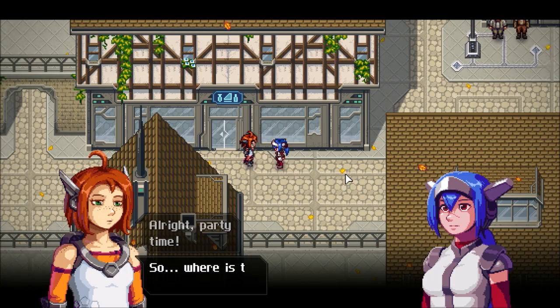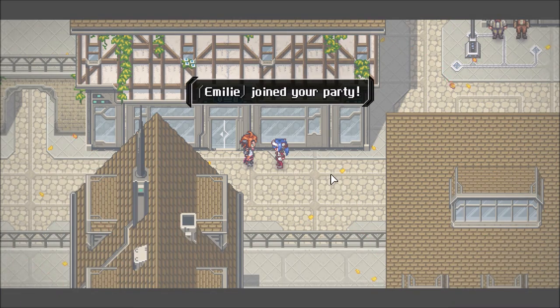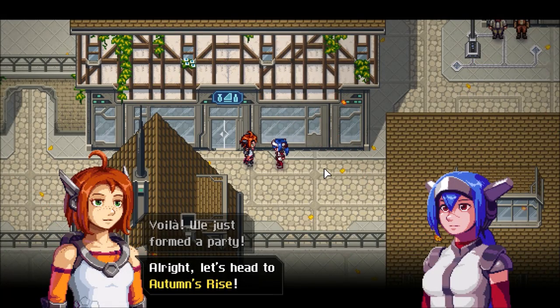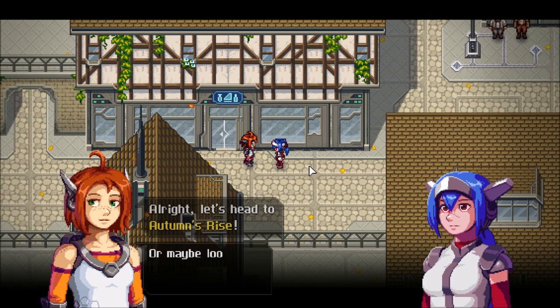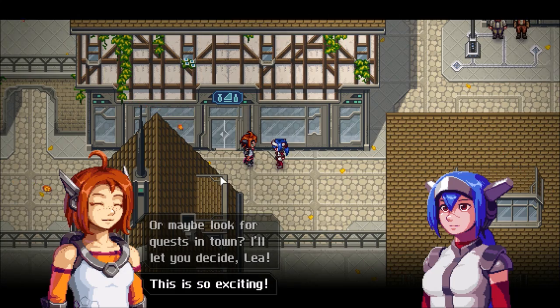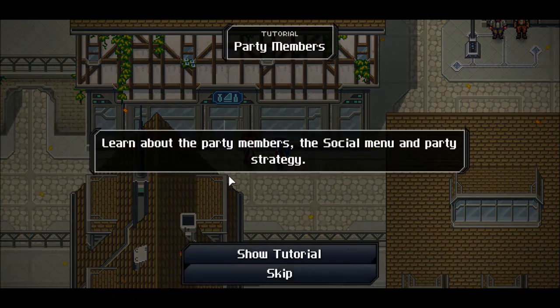Alright, party time! Where is the option? Emily joined your party. Voila — we just formed a party. Let's head to Autumn's Rise — or maybe look for quests in town? I'll let you decide, Lee. This is so exciting! Yes, it is exciting.